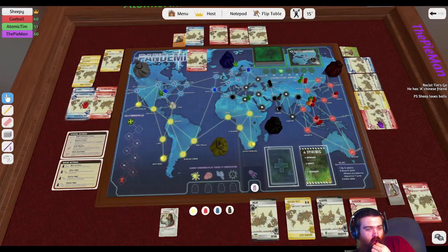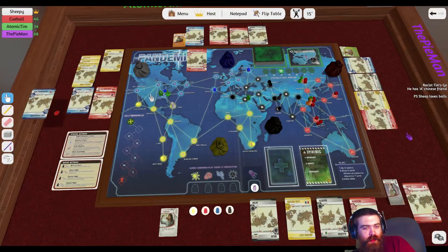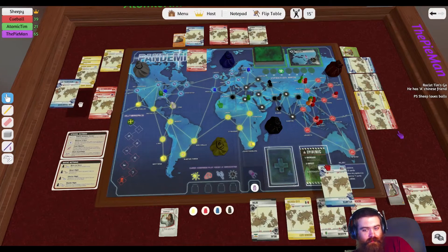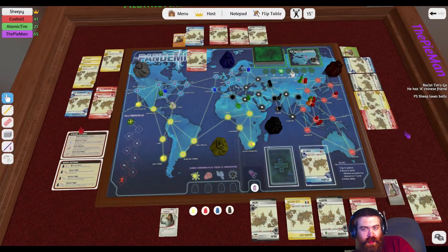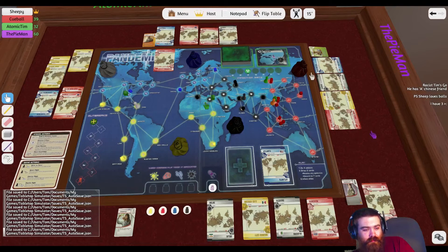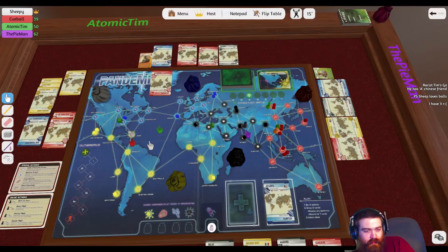Did you draw? Yeah, you drew and did. Is it Pi's go now? Yeah it is. Have you infected? Tim, have you infected? No, he hasn't. Petersburg and LA. Let's see — I'll just clear these out. Tim can take Hong Kong from me, and then he's one off curing red.